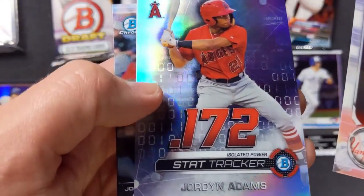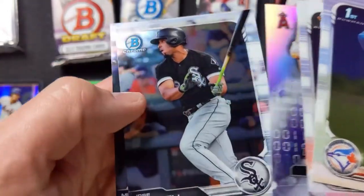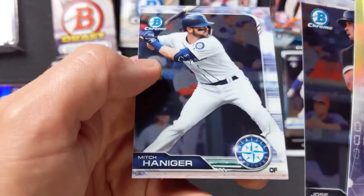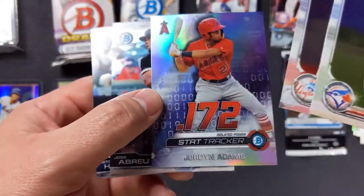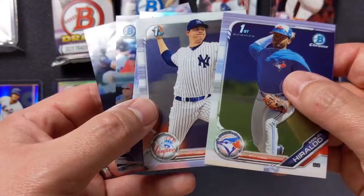Jordan Adams Stat Tracker — that's a sweet looking card, I like all the zeros for ones. Jose Abreu and Mitch Haniger with the Mariners. Not a bad pack — two First Bowmans, the Stat Tracker, and two regular ones. That's pretty cool.